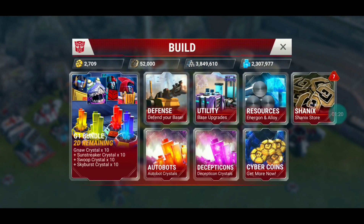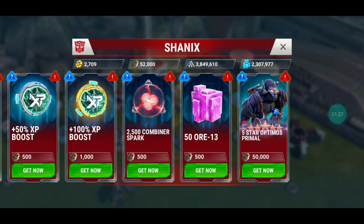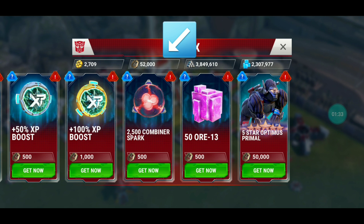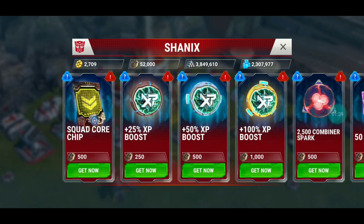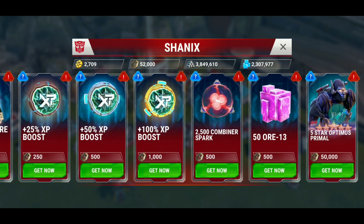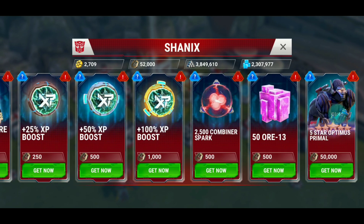I also have a five-star Optimus Primal and I've got 52,000 Shanix coins saved up. I could have pulled him a while ago, but I've been using a lot of the Shanix coins on XP boosts and some squad core chips. The squad core chips are pretty fun — you get a gold and silver quite regularly, and the odds for bronze, silver, or gold are pretty even.